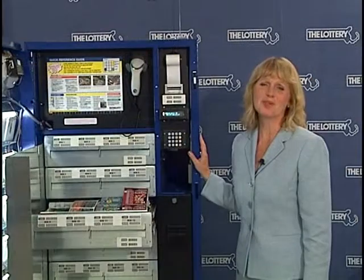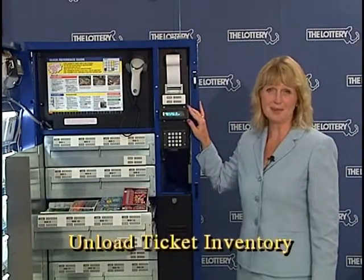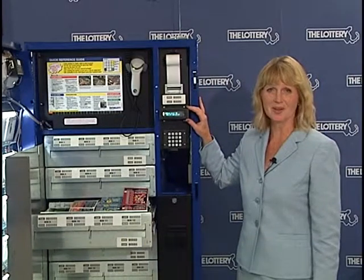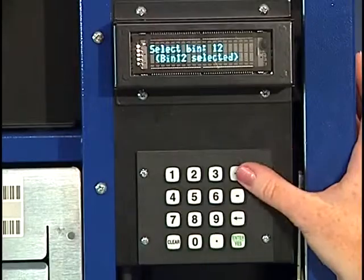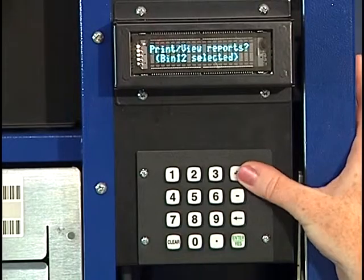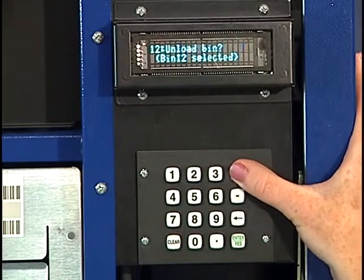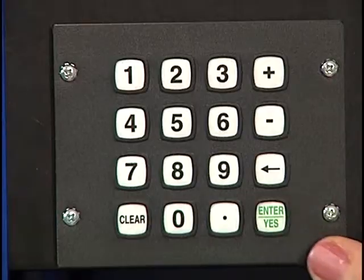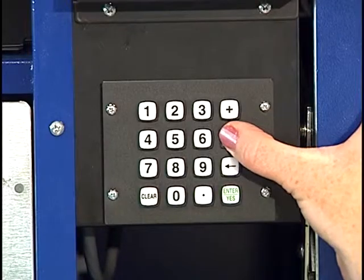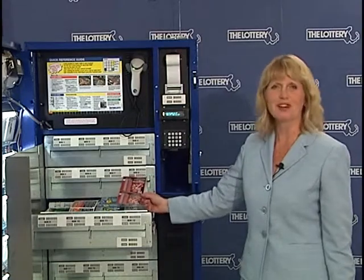Now I'm going to show you how to unload a book of tickets. We start at select bin and make sure the correct bin number that we want to unload is there. We're going to advance through the main menu by pressing the plus key and continue to advance until we reach unload bin. Again, that's a question, so we're going to answer yes. We hit the minus key, and we've actually just unloaded the book of tickets.